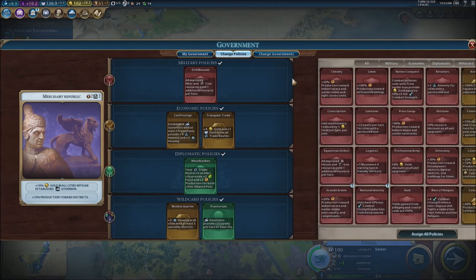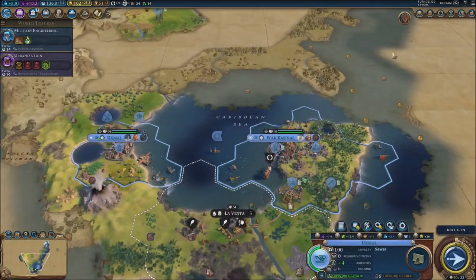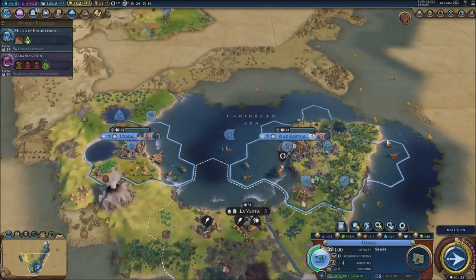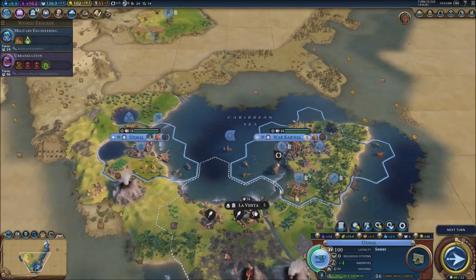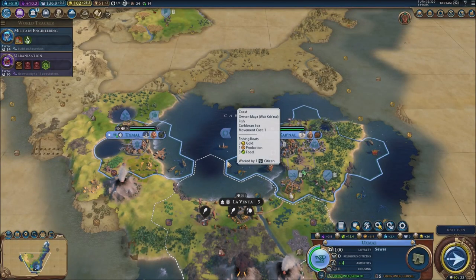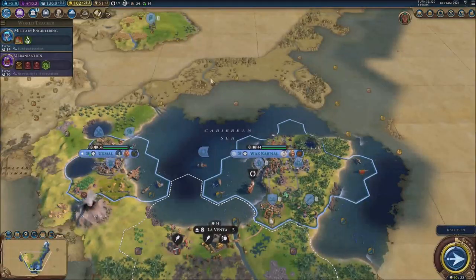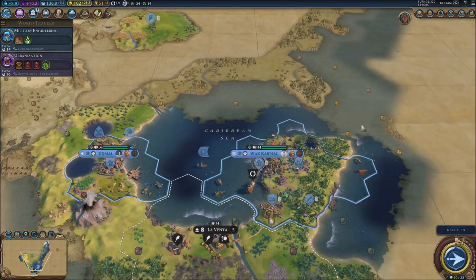What about the policies? New policies: units have 50% less combat strength reduction from being injured — interesting, but not really my thing right now. I really wanted to go probably for La Venta eventually, but I feel like it would be cheap for me to do that. I want to let it be its own thing. Nine turns before the changing of the next era.